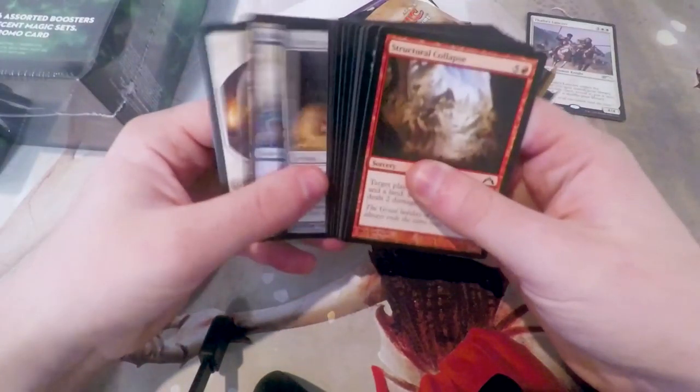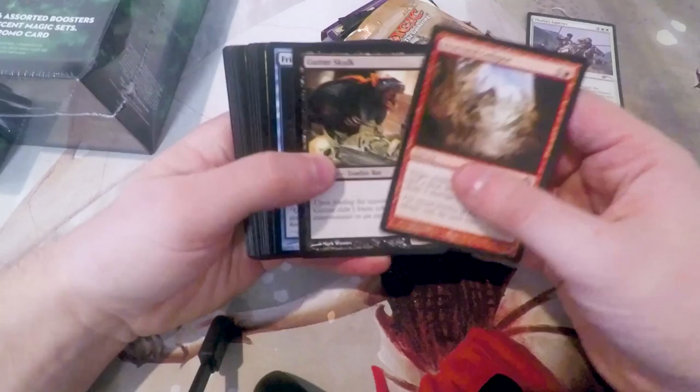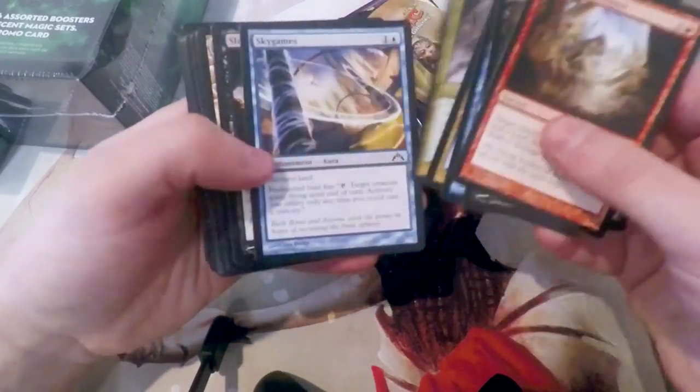Let's start with Gatecrash. Let's see what we get — I did not expect to see that, actually. We'll very quickly go through commons; there's not really going to be anything too exciting. Our uncommons here: Gift of Orizov, Voidwalk, Cinder Elemental. And our rare: Glaring Spotlight. I don't think this is worth anything — I could be wrong — but we will put rares aside.